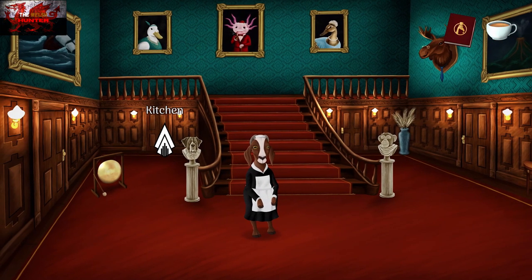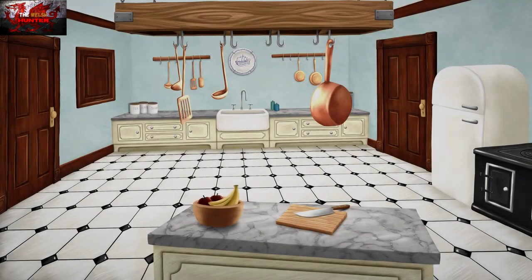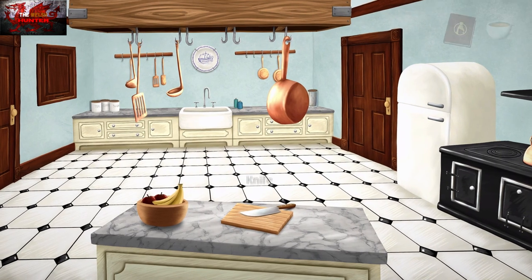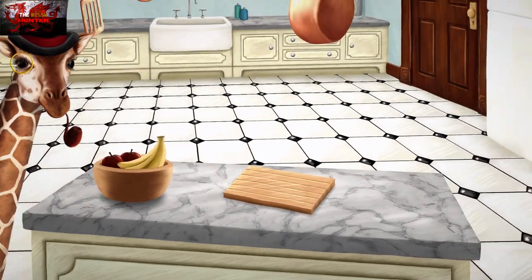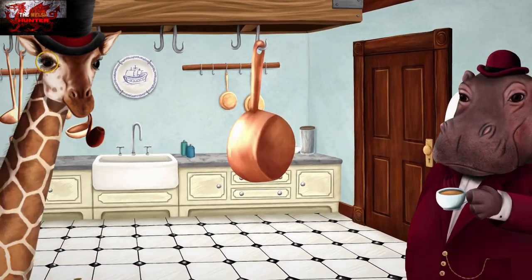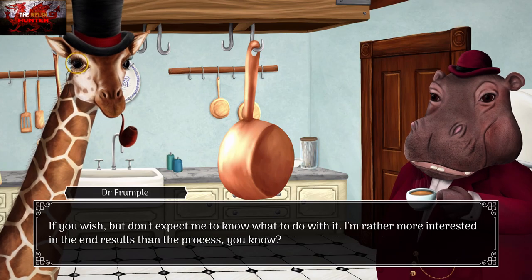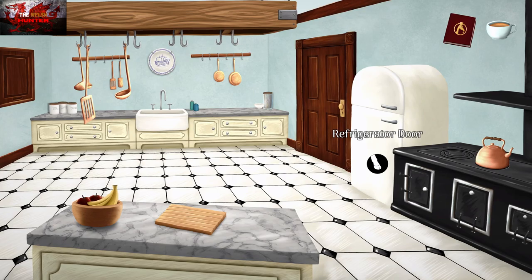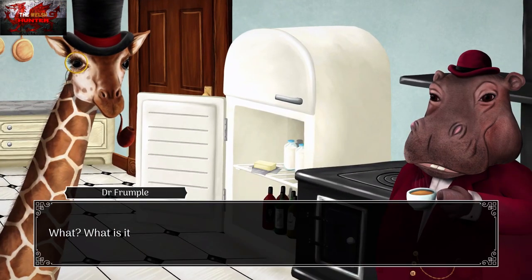After this we can go into the kitchen, which is on the left-hand side of the stairs. Go ahead and grab the knife from the chopping board. Then grab the pan from above it. Open up the fridge and get the butter.